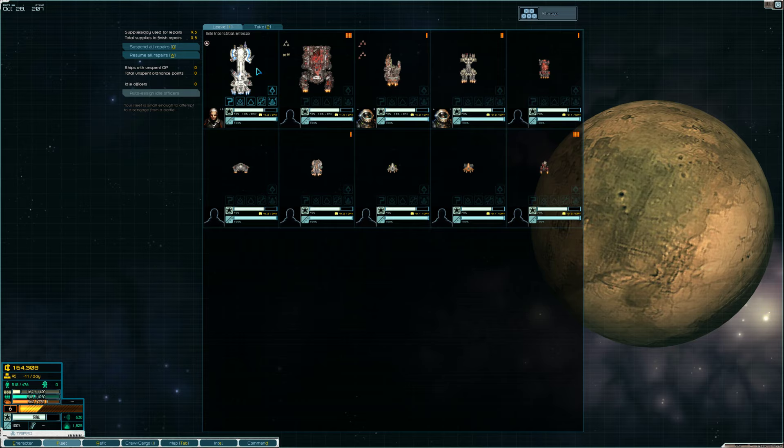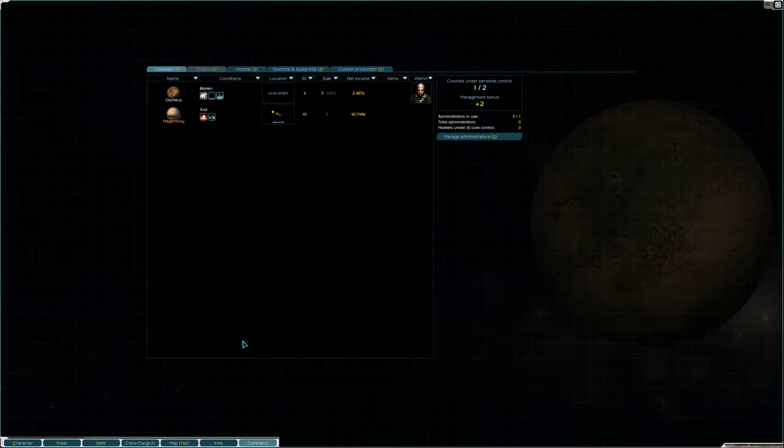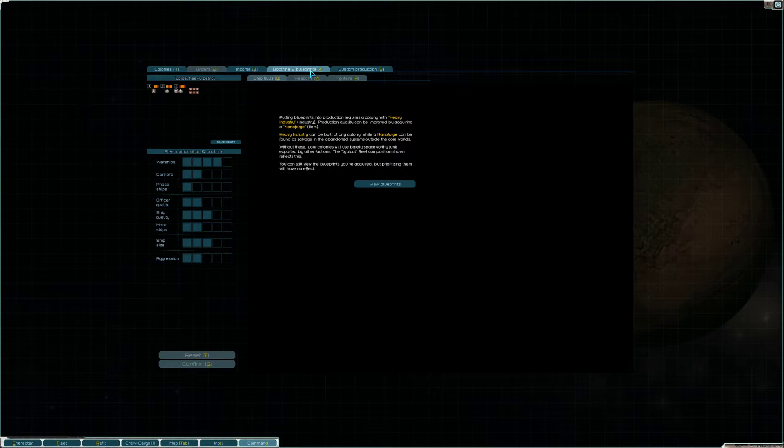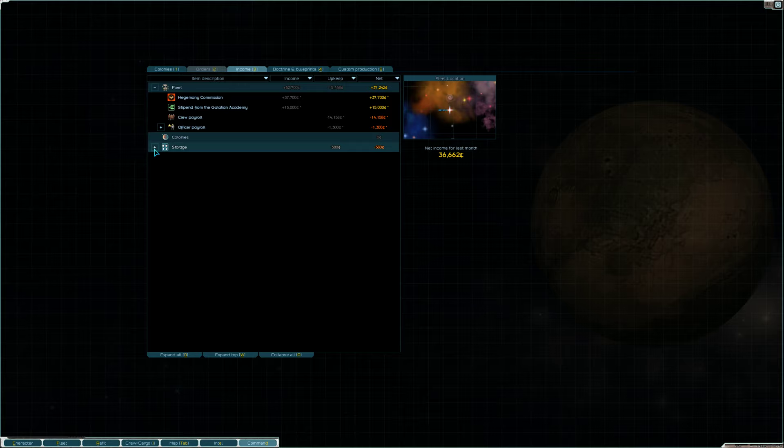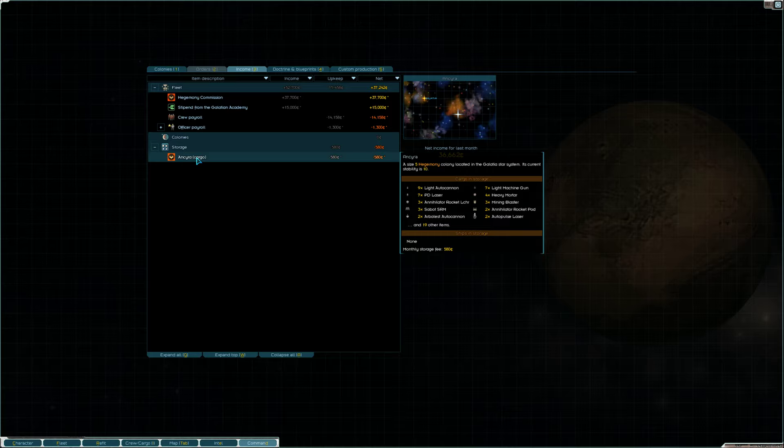That's kind of how storage works. Actually, don't go anywhere — I almost forgot to show you this. If you go under command and then to income, there's a storage tab. I'm paying 580 credits for storage in Ankara, so there is a price to having storage in other places, but it's pretty cheap. And if you have storage strategically located, it's not a big deal. So that's storage — I hope that helps.